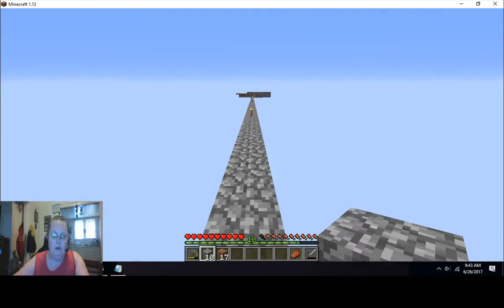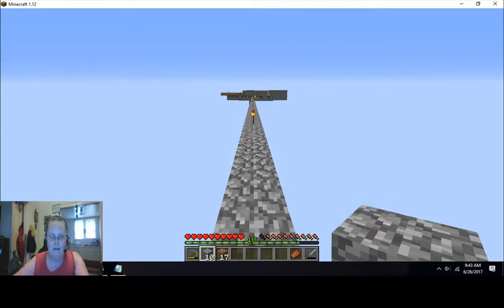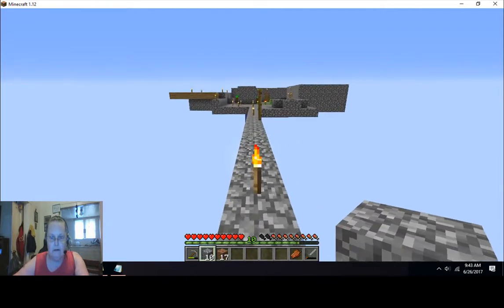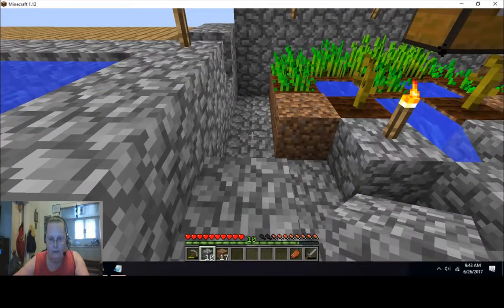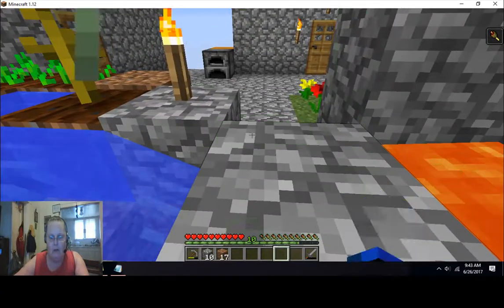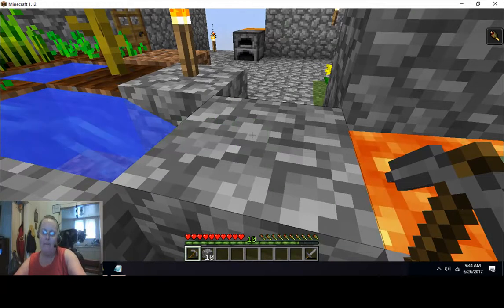That will get the things to spawn over here. We got our blocks that we're going to use for our tree farm. When I get back I'm going to mine some more cobble — got to get our stuff so we can have our tree farm. There's my door — turn around, close it, run! We're going to pause it here as I collect some cobblestone and I will be right back with you guys.